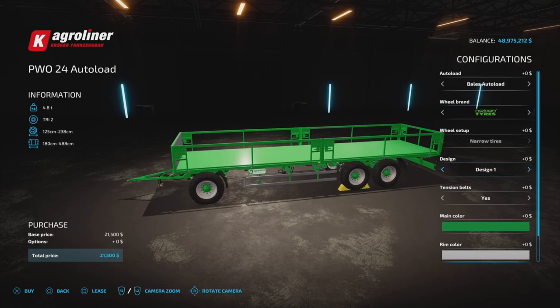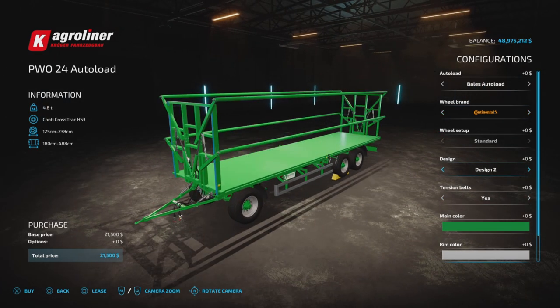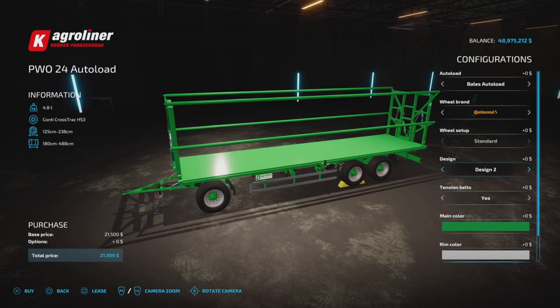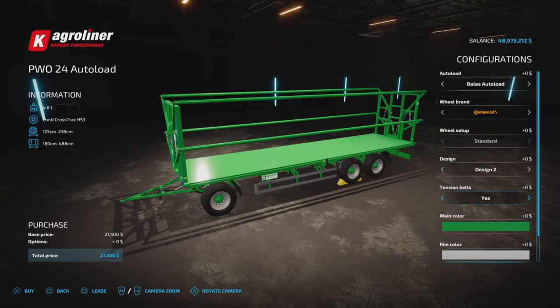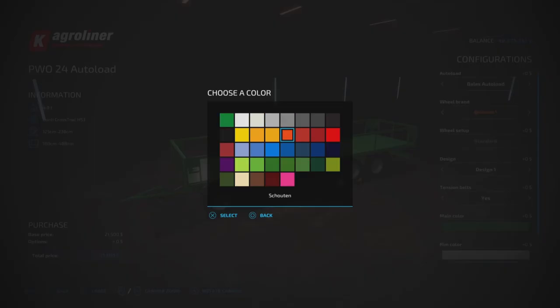Vertisteen too. Nokian — no extra variants. Lizard — no extra variants. Continental — no extra variants. Design: we have the standard base design, design number two, and design number three. If you have the autoload function they all basically operate the same. Tension belts — yes or no. You don't need tension belts if it's autoload, but if you want to put something else in there, say pallets as a secondary use, then I would recommend having the tension belts on.